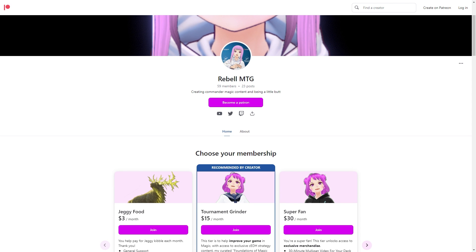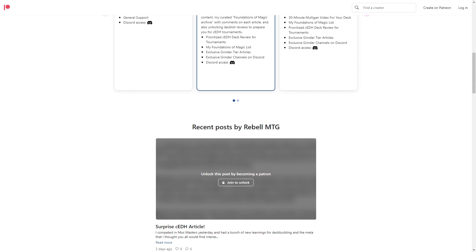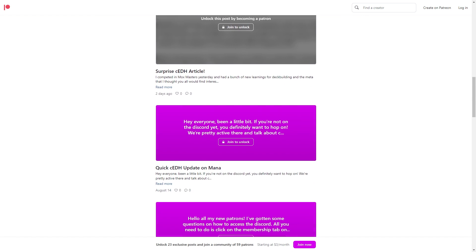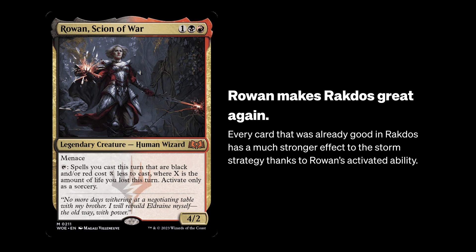If you want access to more decks like these earlier, or you want me to take a look at your awful deck, please support me on Patreon and join my Discord where we can try to optimize your commander. My Patreon also has exclusive strategy articles you might be interested in. If you want something that can win from Eldraine, you should watch this deck tech of Rowan as the newest top tier Rakdos Storm deck. Thanks for watching.